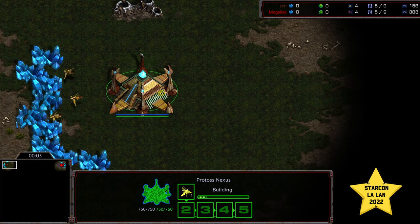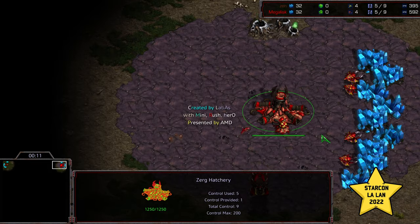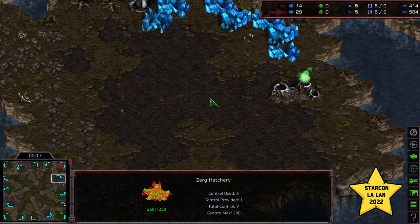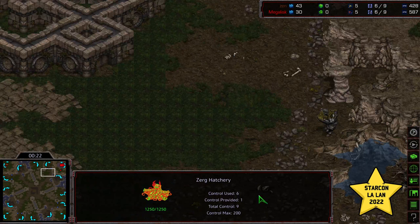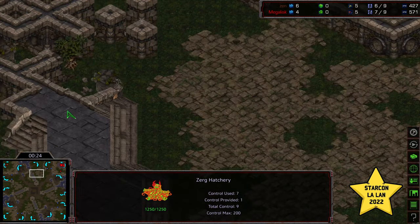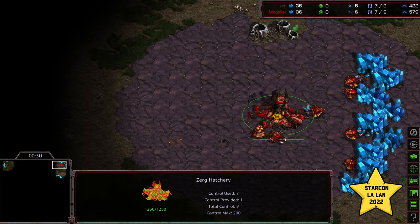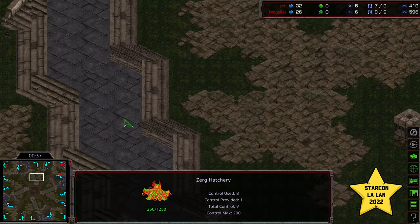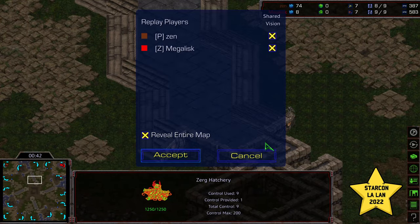Hey guys, welcome to another commentary done by Diggity. Upper left-hand corner we have Zen starting as the Brown Protoss. Upper right-hand corner we have Megalisk starting as the Red Zerg. This is going to be on Vermeer. You've got the natural expansion there, the third nearby with a wide choke from the south, kind of a mini choke defending out towards the natural, and some cool ramps across the middle. This is my favorite style of standard map, where there's kind of the spoke thing going on in the middle, so you can get some interesting engagements. When there's two or three spokes, it just makes for more interesting play overall.